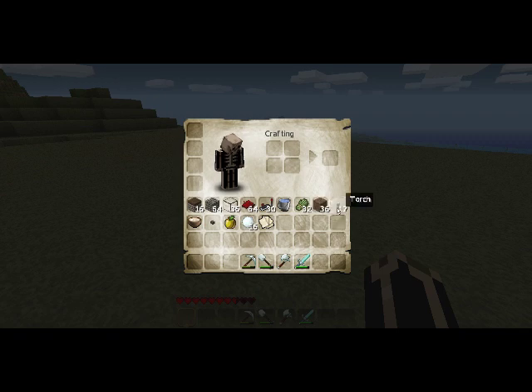Des torches parce que des fois il fait nuit, une soupe ça c'est pour les autistes on sait jamais, un bouton pour lancer le signal redstone, une pomme d'or bon ça c'est un peu pour me la péter, des boules de neige si vous êtes sur un serveur multijoueur pour virer les cafards, et bien sûr la notice d'utilisation du tuto.